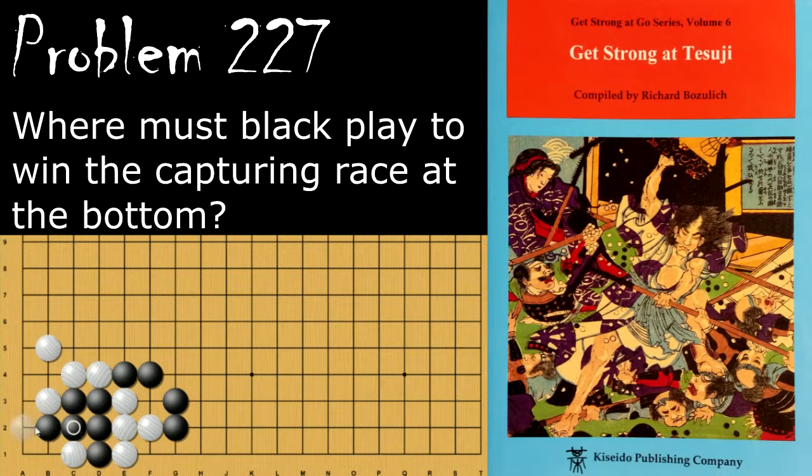Now Black will connect, and White will atari here, forcing Black to capture. But now White can't take this move without connecting first, which allows Black enough time to come back and atari these four stones.